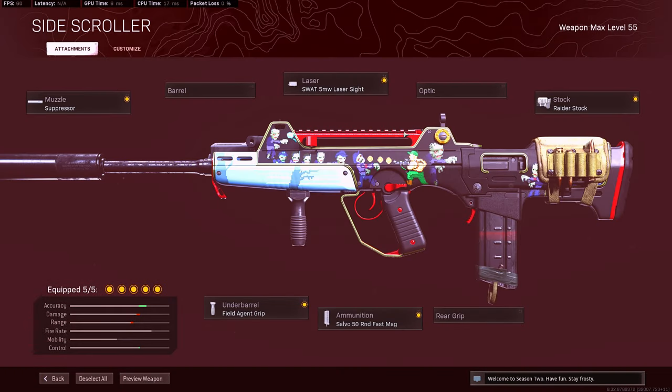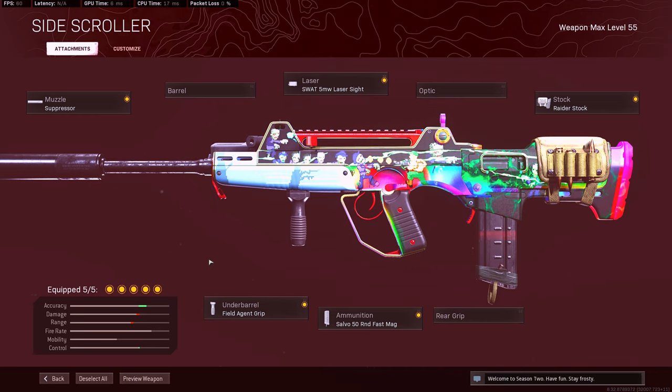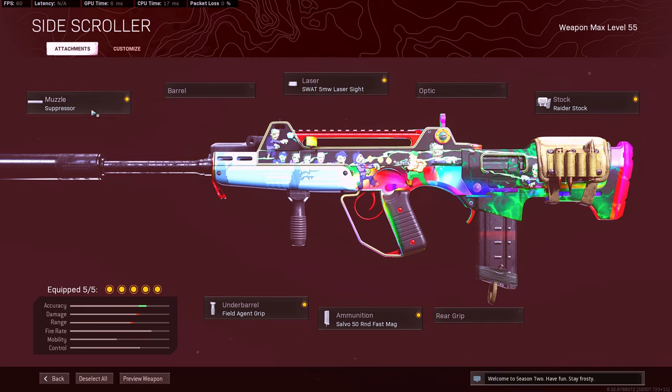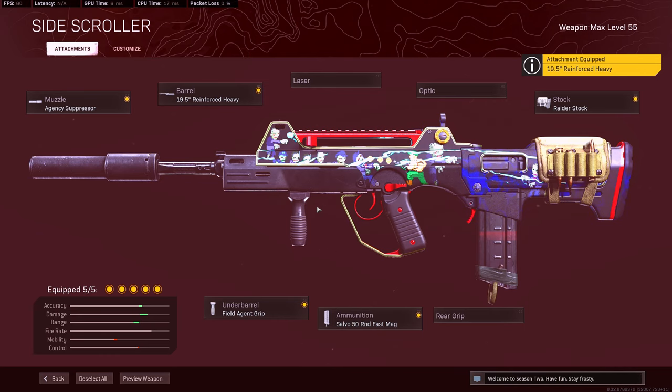Since you're running up nice and close, you might be barrel stuffing, so it's nice to have that hip fire before you ADS. This build right here is a really nice FFAR submachine gun support rifle build for your AUG or Kar98 — not a lot of people are running it. You guys should definitely try it. I will be comparing this specific build against the AS VAL because I believe more people use it.